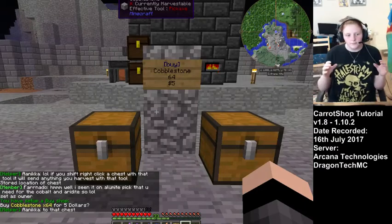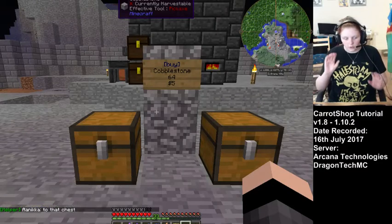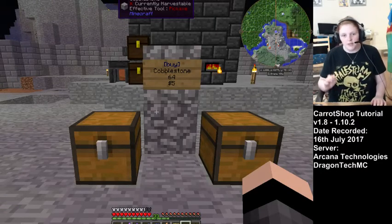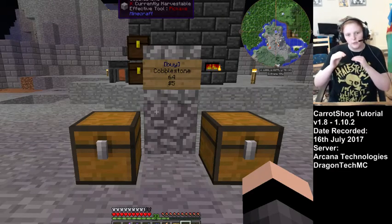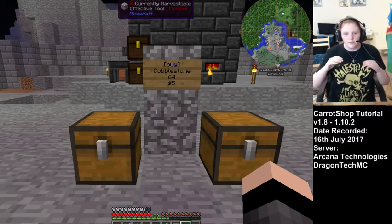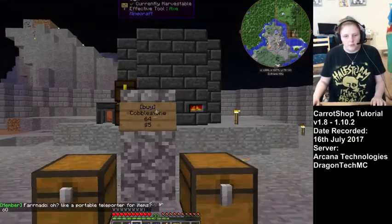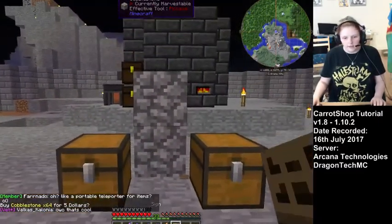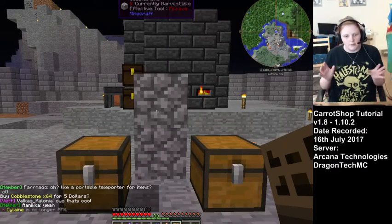Now if you want to have your signs and chests in completely different places, go right ahead — as long as both places are loaded, they'll be fine. What I usually do is put a section underground just for the chests, so up top all there is are just signs. You can break these like any other sign, so you want to make sure they're protected.